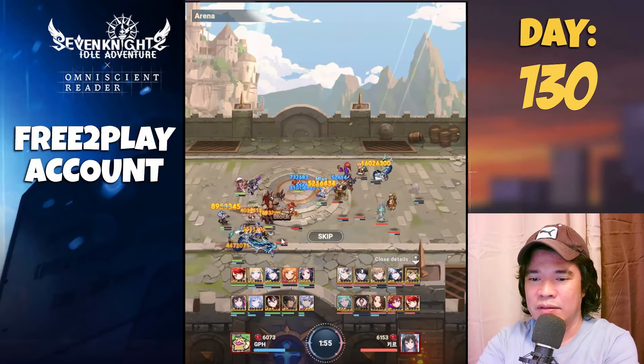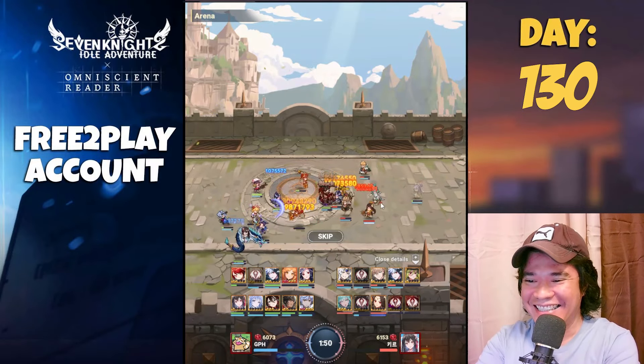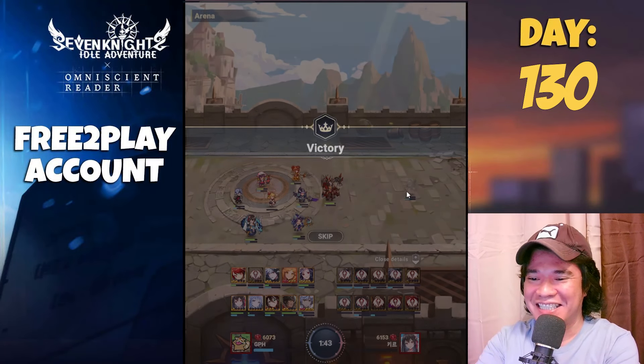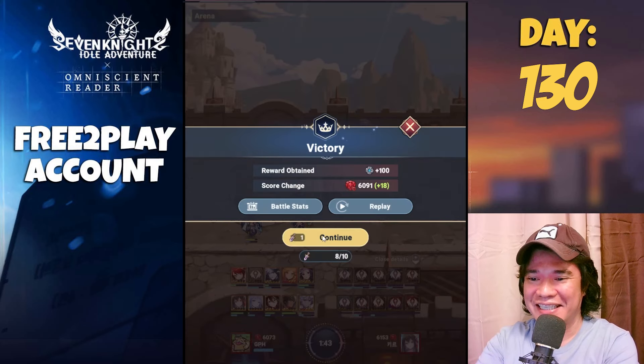We have a Jung Jokyu — he's dead! Our Salem is attacking at the back. We are only using a zero-star Salem here. This is quite fun! We have Jung Yokyu, Dakyao, Nesha, Soy, and Sylvia.